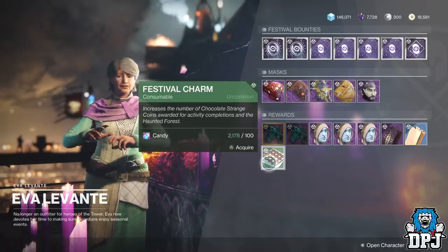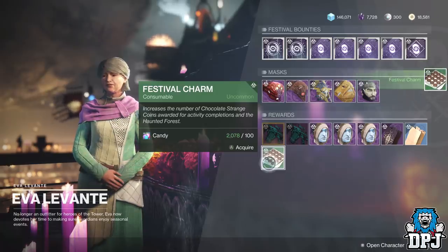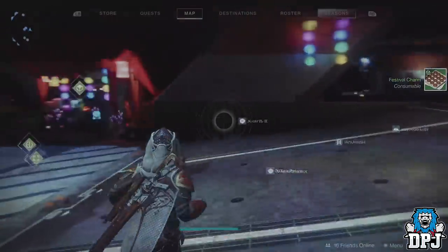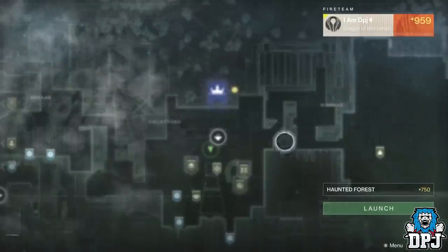So the secret triumph and how it's done — it's been added this week and it is easy. Head to Eva Levante within the tower; she is selling a new consumable called the festival charm. Buy this for whatever it costs — you only need one.